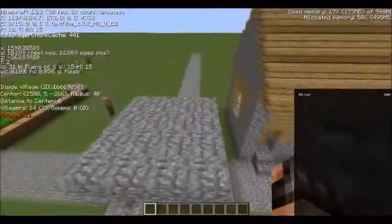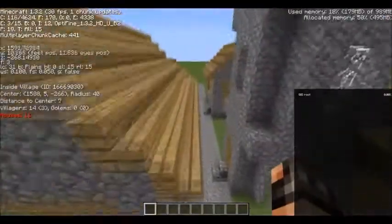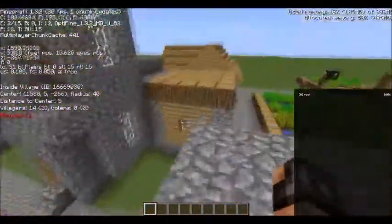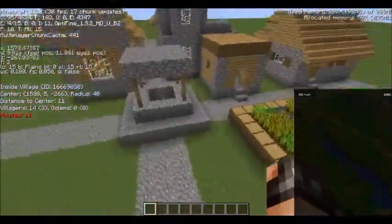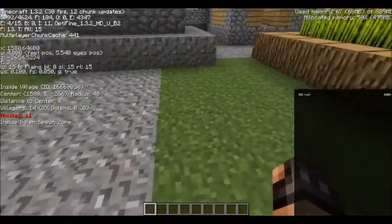The next part shows the villages and how many there are. It also tells you if there are any golems in the village — so if an iron golem has spawned — and it also tells you how many houses there are, shown in the red writing.